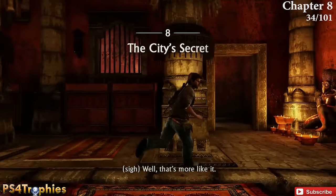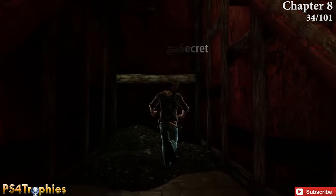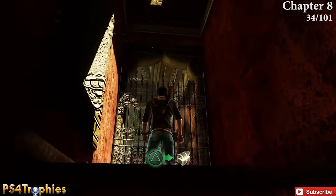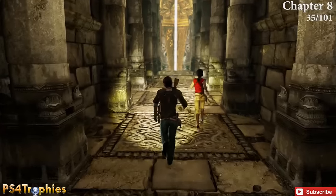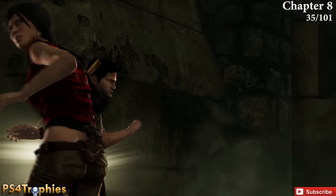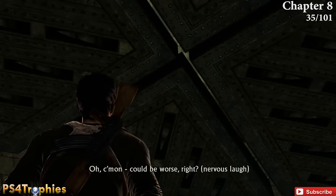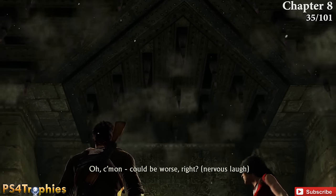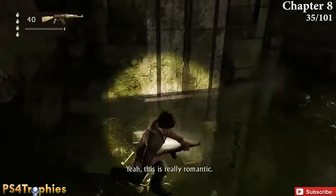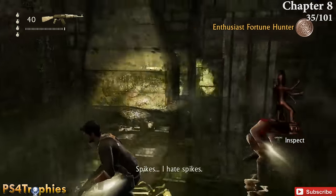Moving on to chapter 8 — right at the very beginning, before you leave the building, go into this little side hallway, climb up, and you'll find the collectible right at the very top. A little further, you and Chloe are going to drop through a trap and end up in water. In this room is going to be the treasure — look around where shown and you will find it. Make sure you grab this before the ceiling closes and kills you. If you do die you can restart the checkpoint, but you'll keep the collectible and won't have to pick it up again.